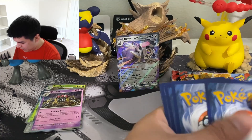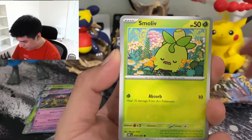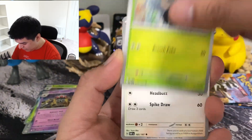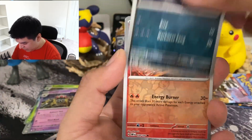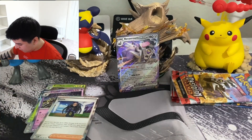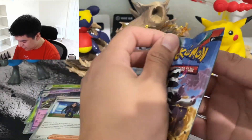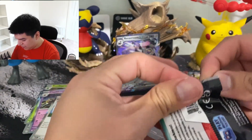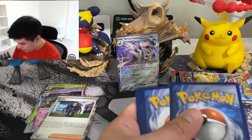Maybe Paldea Evolved was cooler. What are they called - character rares - all your rares or whatever? Like the one with Geeta in the shopping cart. This is the fake cocoa in the shopping cart, and then it's outside and the floor got holo - on the fence about it. I think it's way cooler than any of the cards in this set.